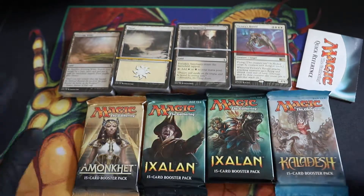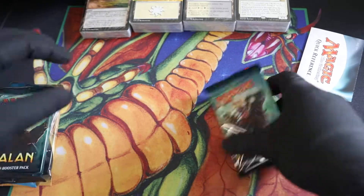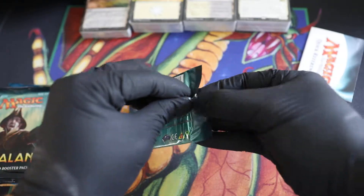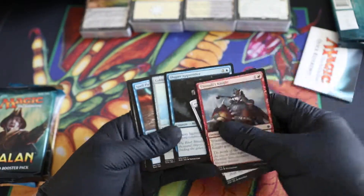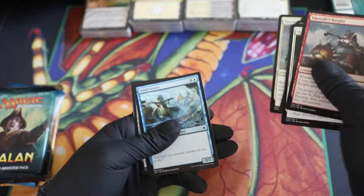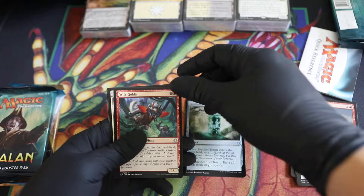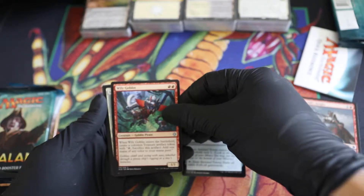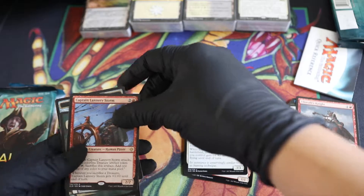Let's get to the good stuff, let's open some booster packs! Let's go with Ixalan first since this is the Ixalan set. We've got Skulduggery, uncommon Sentinel Totem, Wily Goblin, Imperial Aerosaur, and the rare is Captain Lannery Storm — a legendary creature!